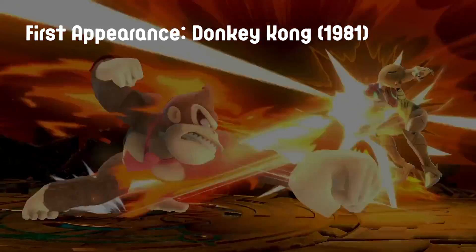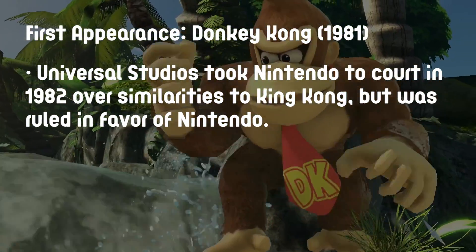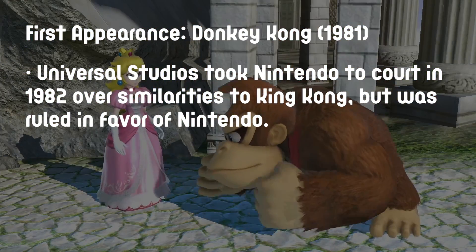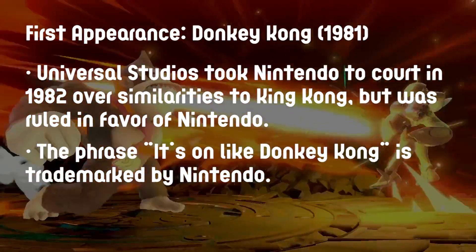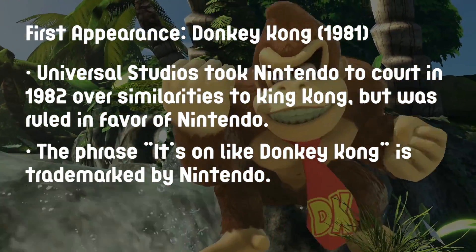Some fun facts about our favorite ape: Universal Studios took Nintendo to court in 1982 over the similarities to King Kong, but it was ruled in favor of Nintendo that the two are different and King Kong was public domain. The phrase 'It's on like Donkey Kong' is trademarked by Nintendo as of August 2013. Are you noticing a pattern here?